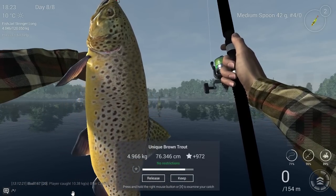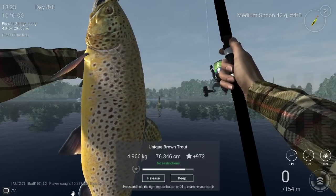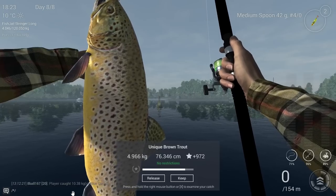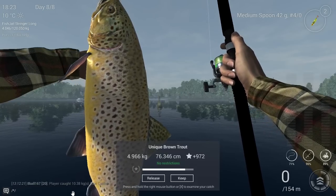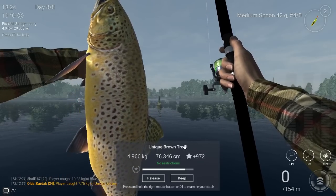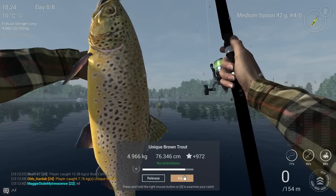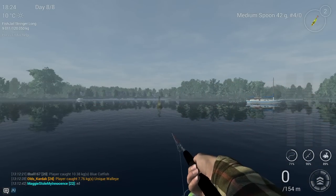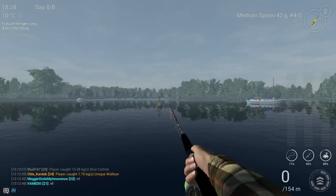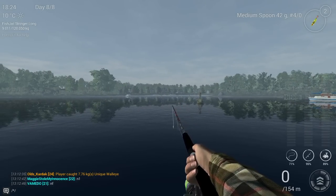I'll show you the two lures that work really well, the position, and how you need to throw. The unique brown trout gives a nice amount of experience, weighs five kilograms, and doesn't fight a lot. The position is just the same, but now you need to throw a little bit further.